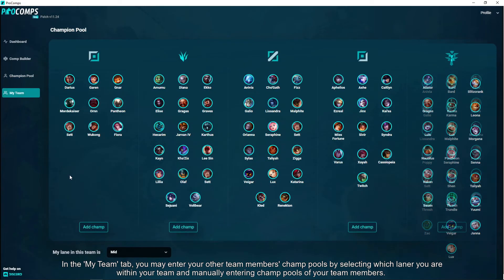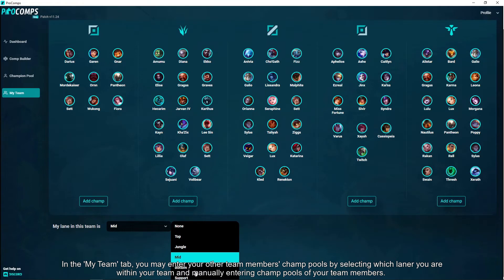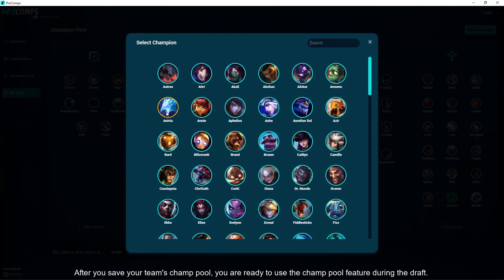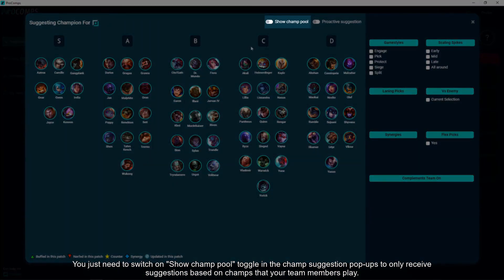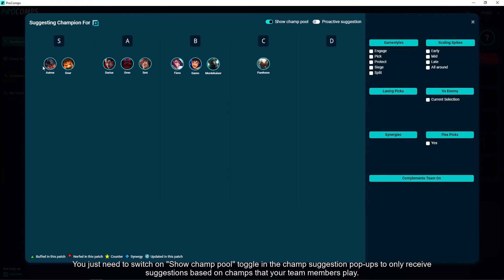In the my team tab, you may enter your other team members' champ pools by selecting which laner you are within your team and manually entering champ pools of your team members. After you save your team's champ pool, you just need to switch on the show champ pool toggle in the champ suggestion popups to only receive suggestions based on champs that your team members play.